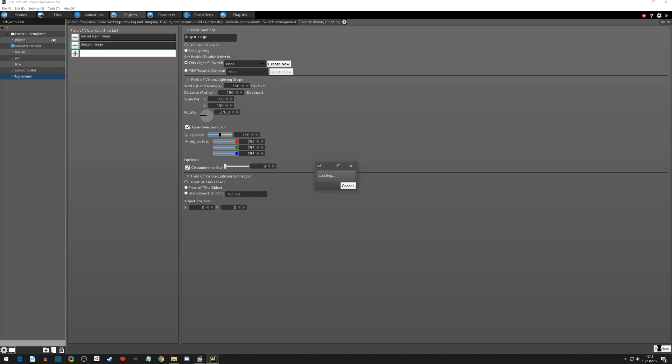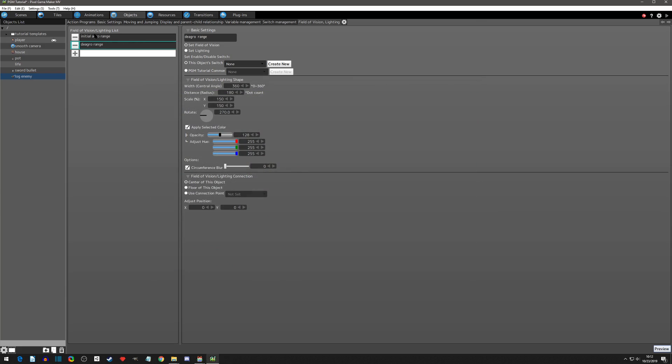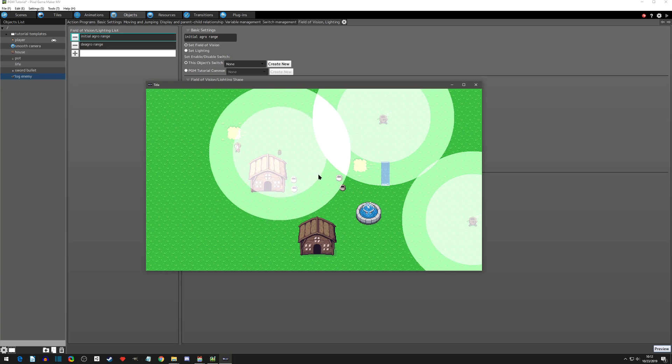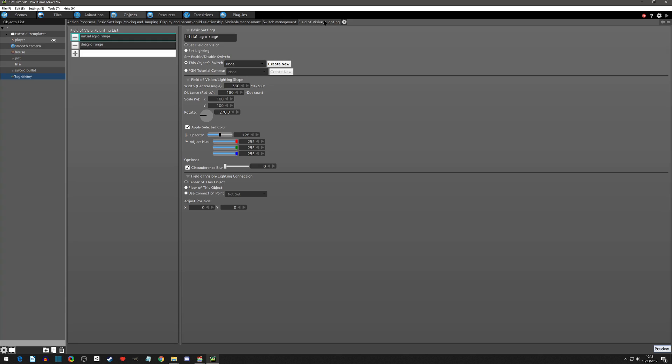When we preview, we can see the new de-aggro radius is now around our old enemy. We can't see the initial one because we turned it off, so if we turn it on and hit preview, we can see both. The preview throws the object in the map right away, which is nice because it lets you see what it looks like. That's it for setting up the field of vision — if you want your field of vision closer, you can always move the tab closer.